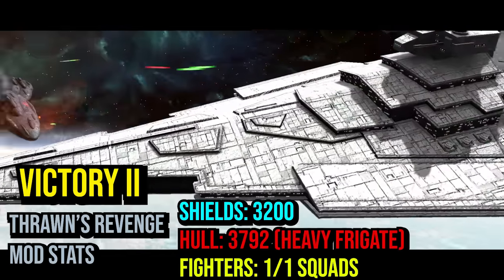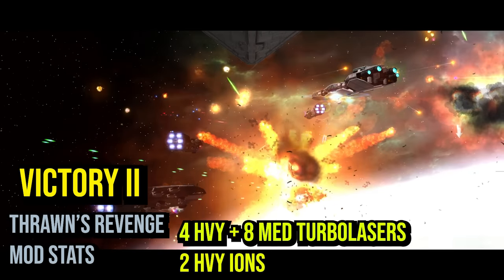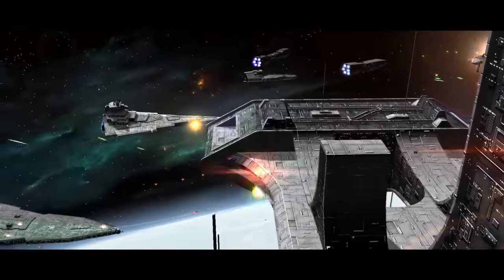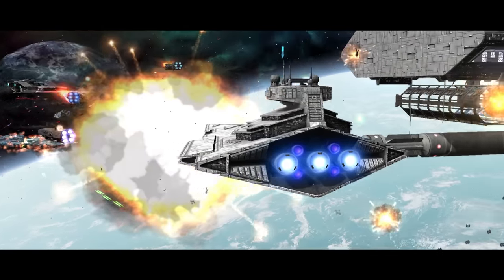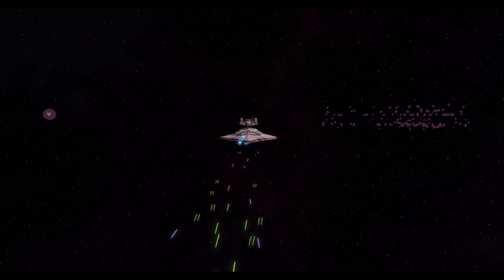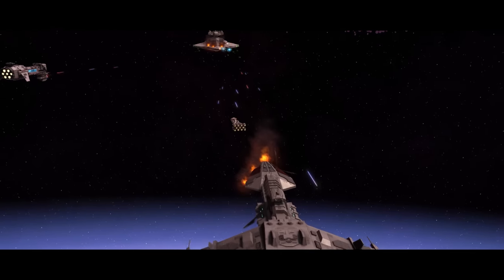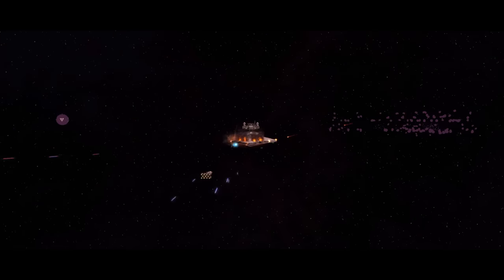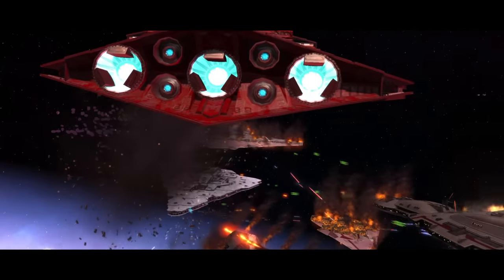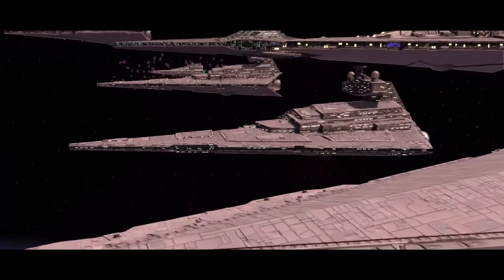The Victory II Star Destroyer retains the armor and hangars of its predecessor but substitutes its missile launchers and tractor beams for impressive ion cannon batteries. The engines were also upgraded for faster top speeds, and anti-fighter capabilities were reduced in favor of more turbo lasers, doubling down as a capital ship destroyer. Although more powerful than the Victory I, the Victory II is less flexible — the lack of missile launchers makes it difficult to deal damage after taking out shields. Since it is more expensive than a Victory I and its predecessor works better in most situations, the Victory II secures the lowest spot on B-tier.